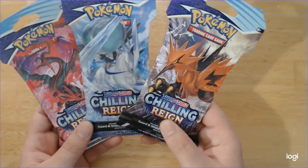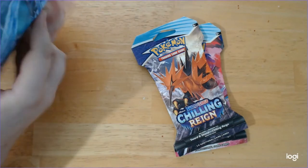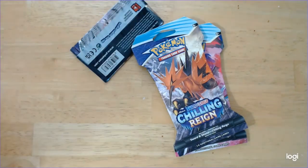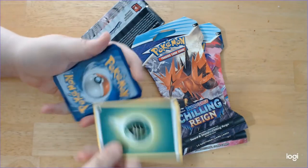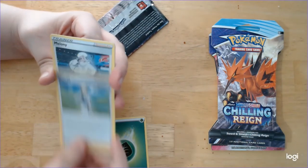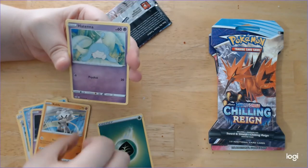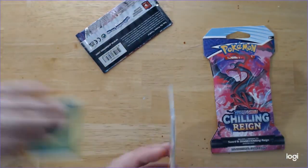I am thinking I want to open the Calyrex. Have at it, then. Three to the front, flip the Grass Energy. Seabold. Melanie. Brawly. Shuppet. Castform Snowy Form. Ghastly. Kubfu. Hatenna. Agatha Reverse — very nice. And Volcarona. Not bad, not bad at all.